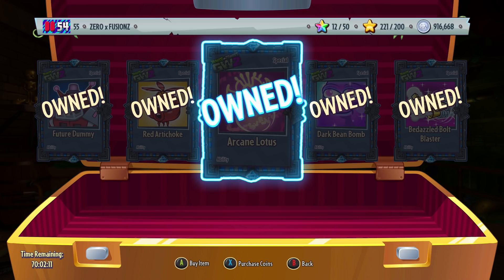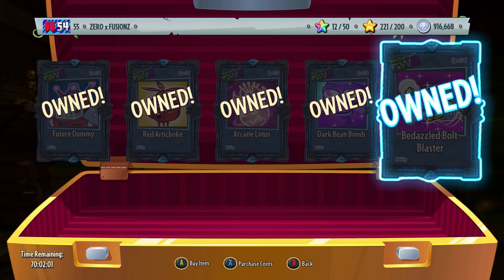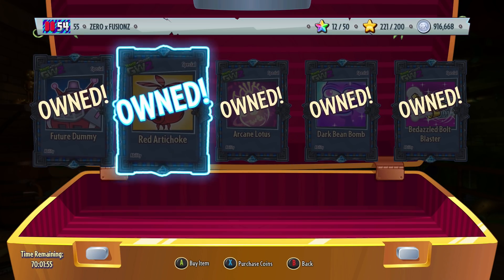We have the Arcane Lotus, which actually heals you and your teammates rather than dealing damage. We also have the Dirt Beam Bomb — you get two of them, they have a small radius and they detonate the quickest. And we have the Bedazzled Bolt Blaster, which is a bling version of the Bolt Blaster. So those are the five abilities we have.